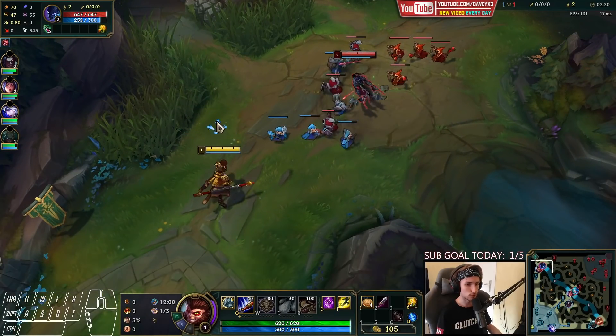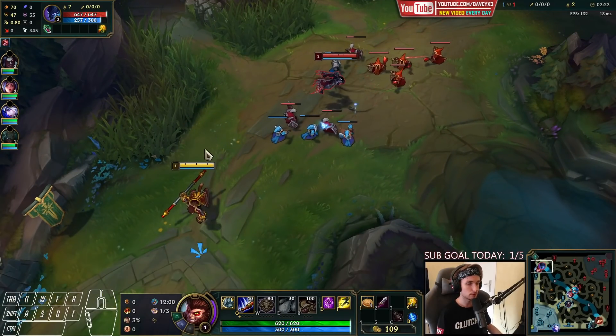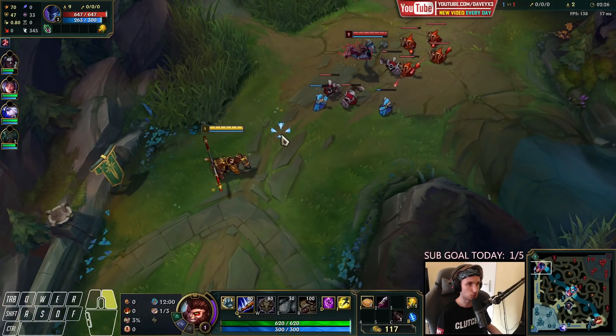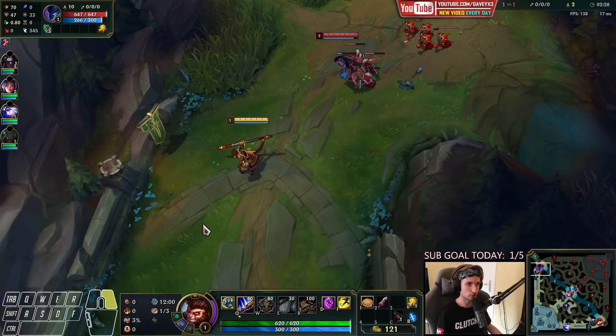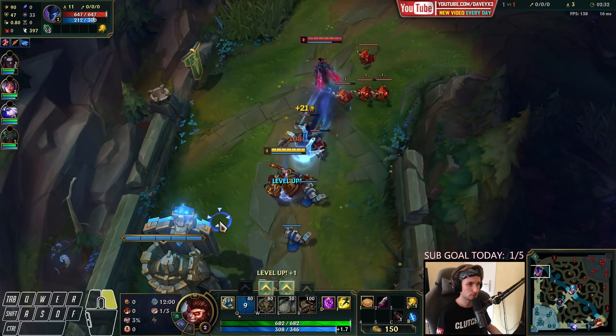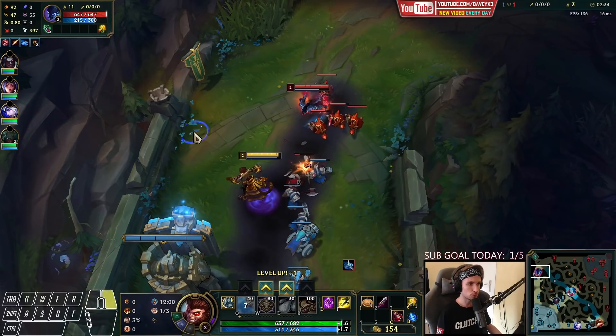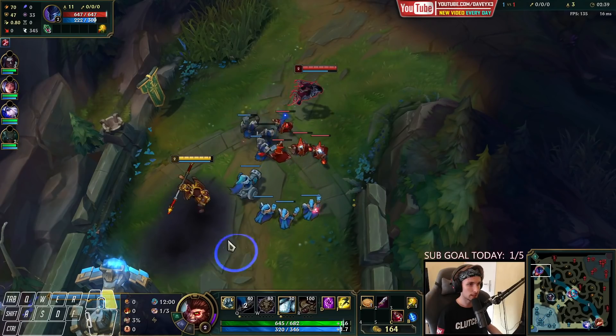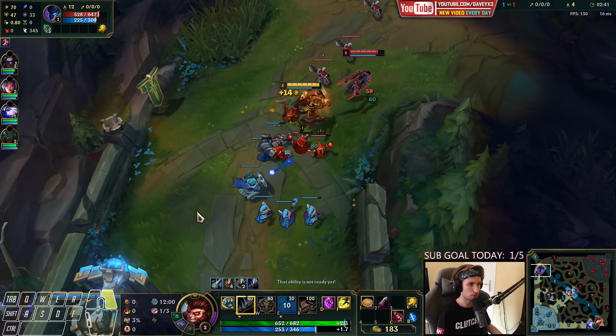We definitely don't want to push against Nocturne early on in the game. We'd rather have Nocturne pushed in at level 1. As soon as we make it to level 3, that's where trading is actually going to start against this guy. So we're going to be relaxing for a little bit. I want to get a short trade off.